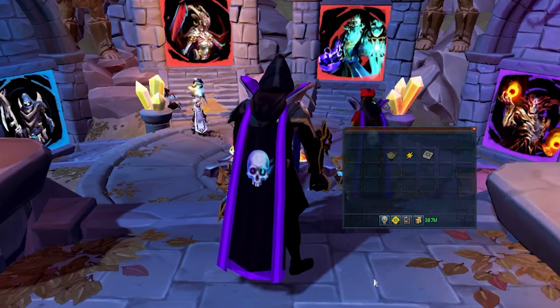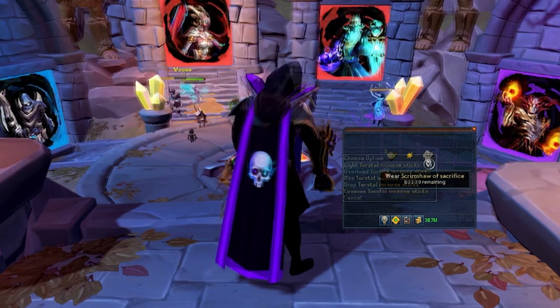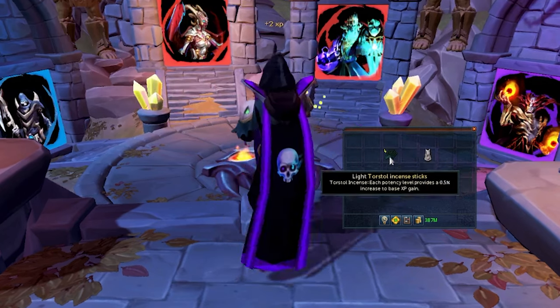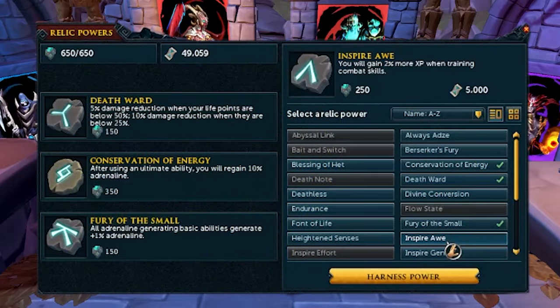Because necromancy is a new skill, most XP buffs and boosts like lamps, stars, and sacrifice scrimshaws do not work, but Torstal Incense and the Inspire All Relics will both give you plus 2% experience each, for a total boost of 4%.